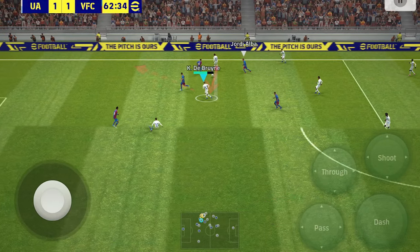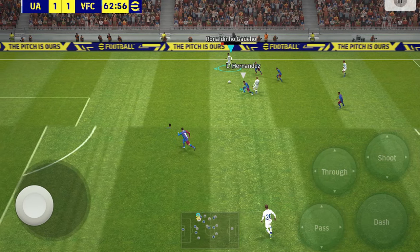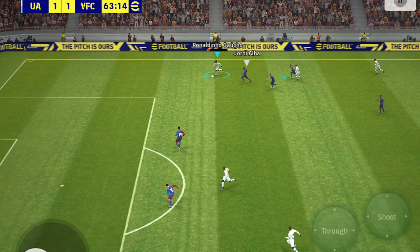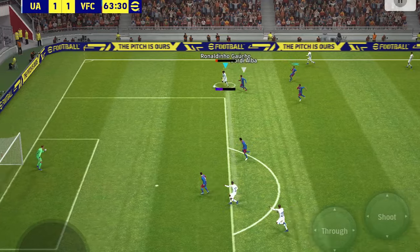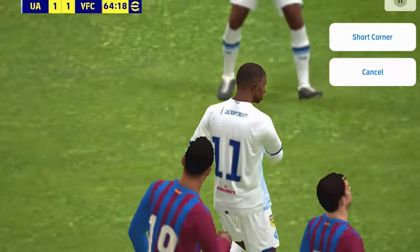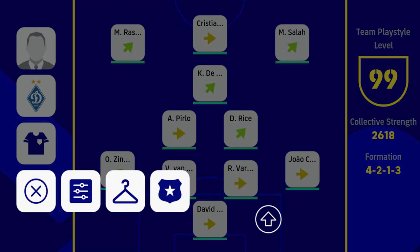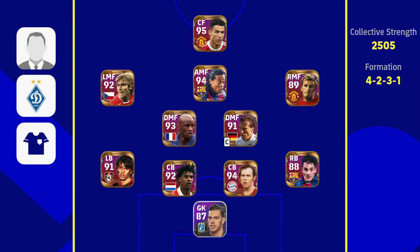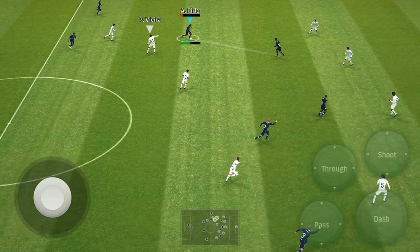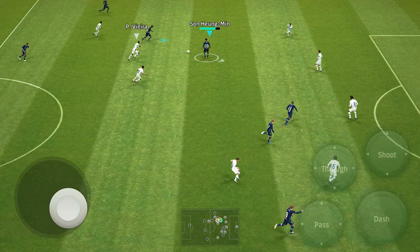Let's see another moment. I see the space in front of me on the left — that's exactly where Kevin De Bruyne is directing the pass. I was in such a tight position with three players around me, but I found that empty space. It's a genius through ball on goal and he's passing it to Kylian Mbappe. Mbappe takes it — in this attack I'm playing against an opponent with a full legendary team. It's actually very nice to meet these opponents online and play it out very smoothly.